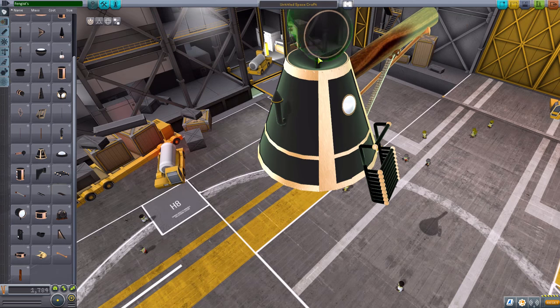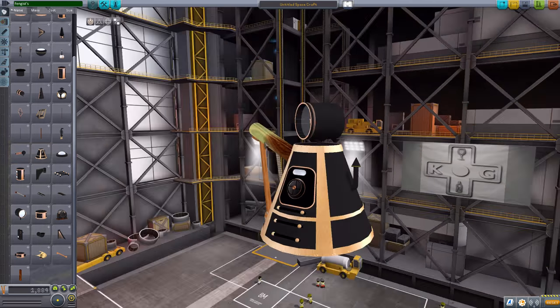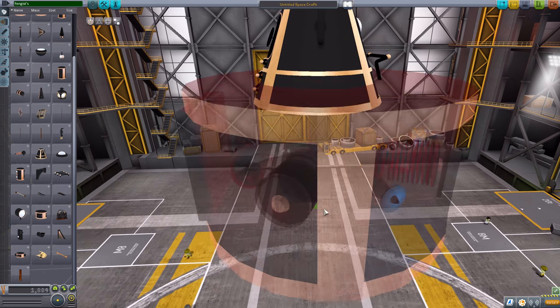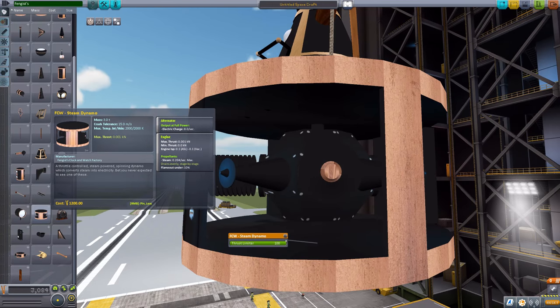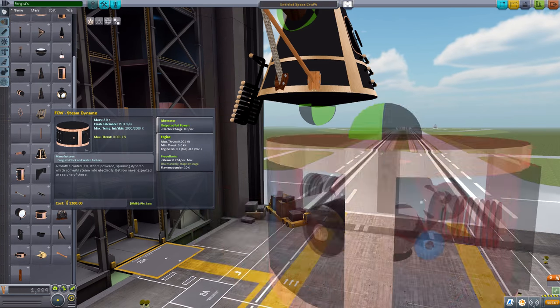The next thing we have is a spotlight, just another fun cool light to add into your repertoire. We then have a steam dynamo, and what this does — it is technically an engine for the particle effects. Look at this thing — it is just gorgeous. What this dynamo will do is use steam and create electricity: it'll create eight electricity per second at the use of 0.2 steam per second. So it's just a nice way of turning your steam into electric charge.